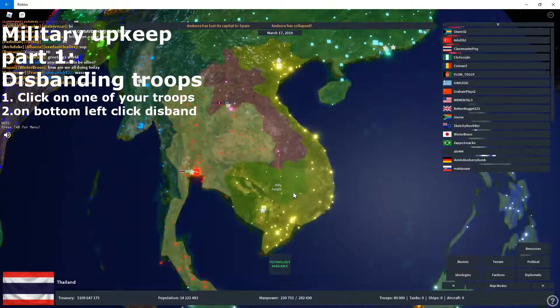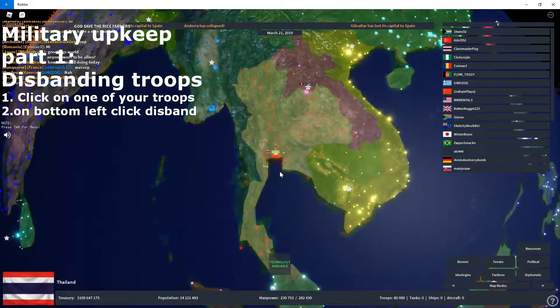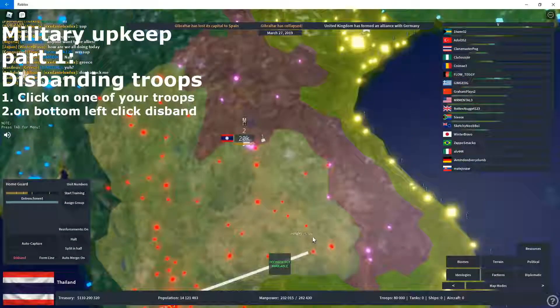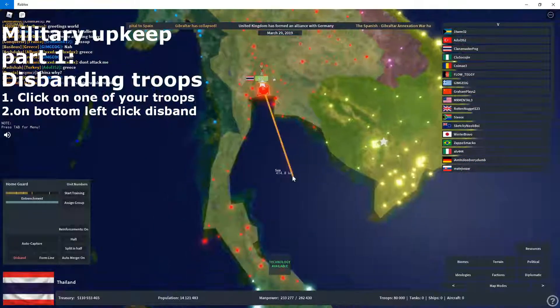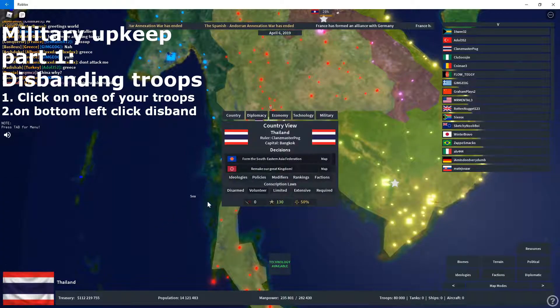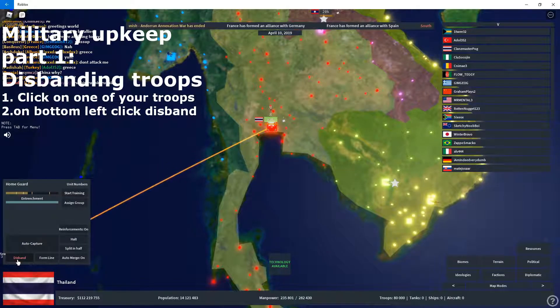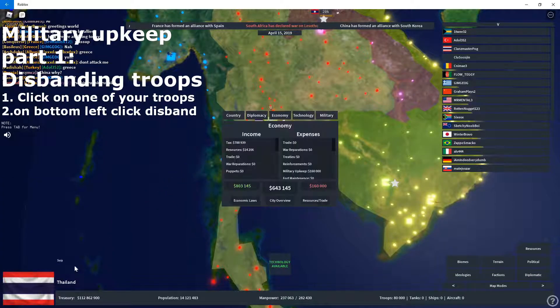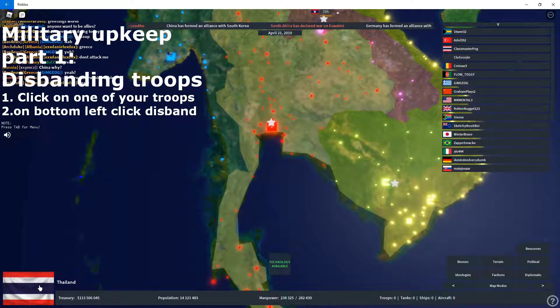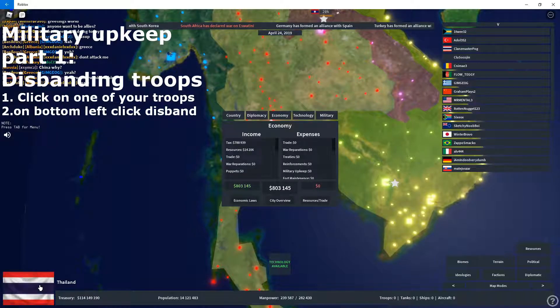There are three ways to decrease your military upkeep. One of the ways is you click on the troops in your country — they usually just have your flag on the left, like Thailand for example. After you click on them, on the bottom left there's Disband, and then you disband. Currently it's 643 — down 34k. After we remove this, we earn back about 200k, which is quite good.